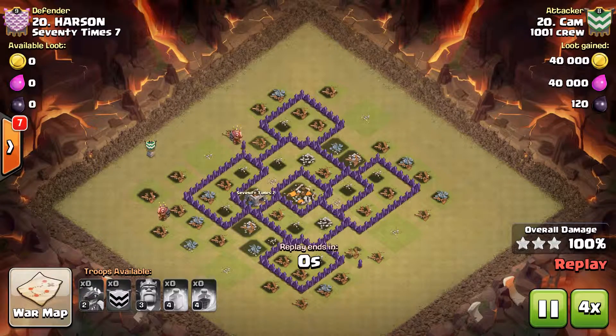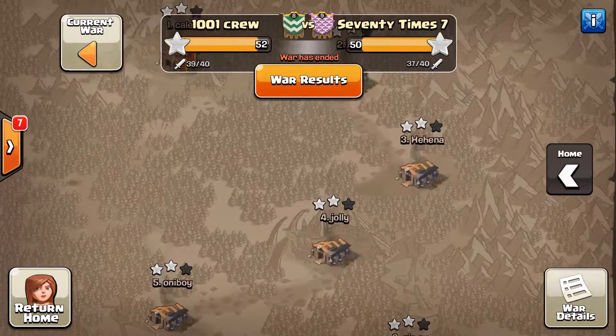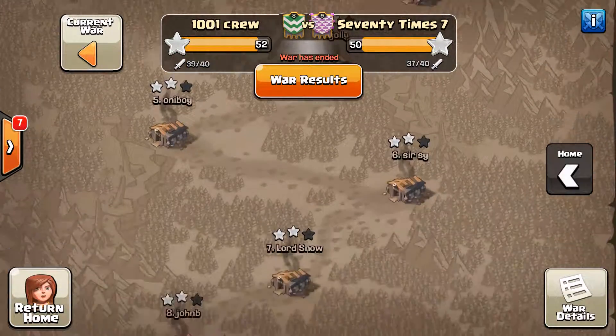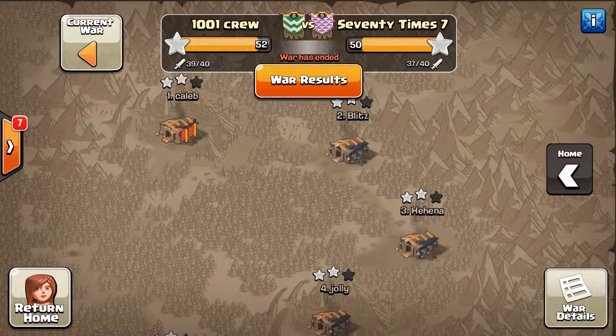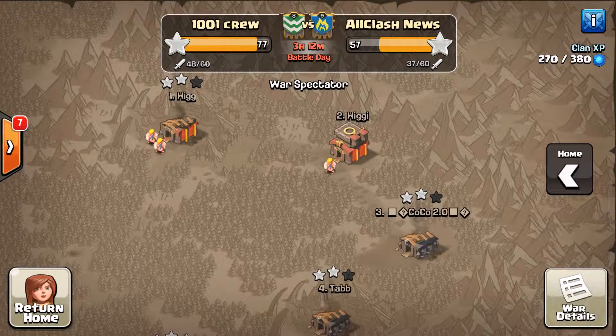Hats off to the sevens and the eights this war — you guys did a fantastic job. Really appreciate you bringing the heat and coming at it so that we could stay focused on the nines and bring home the win for the crew. Great job everybody, 1001 crew — that's going to do it for this episode. I'll have more from our current war, which we are winning right now — three hours to go. There's a lot of attacks left on their side though, so hopefully we can bring this one out. But until then, thanks for watching everybody. I'm out.